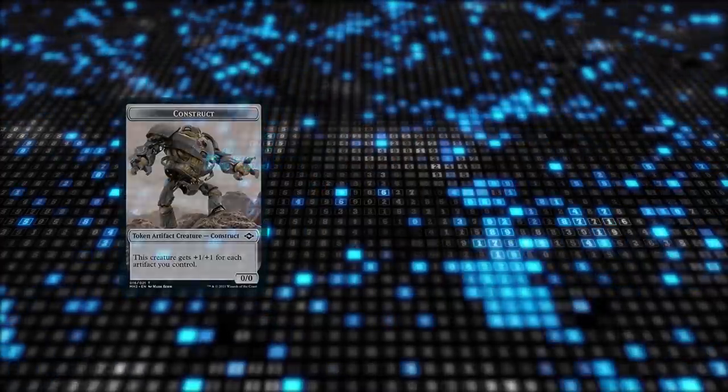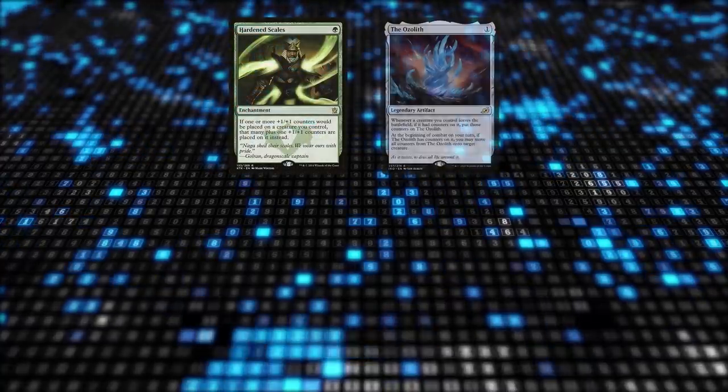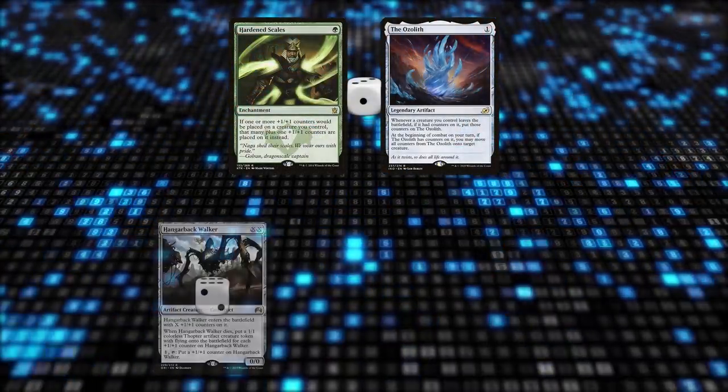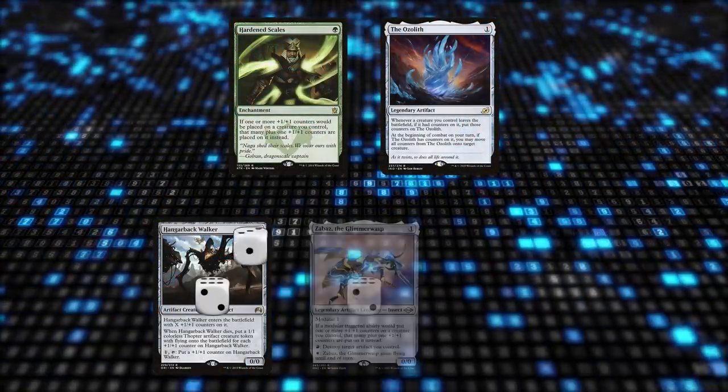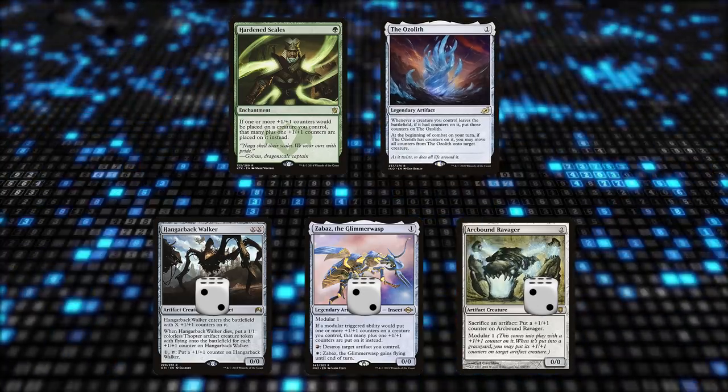Other big creatures include Saga tokens and Patchwork Automaton or Ingenious Smith. Scales and Ozolith add additional counters onto every creature you play and continue to add more counters from Modular triggers, Ravager sacrificing artifacts, creatures dying while Ozolith is in play, and so on.